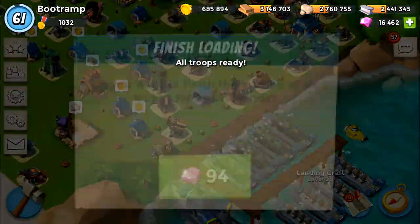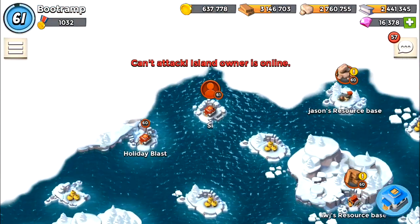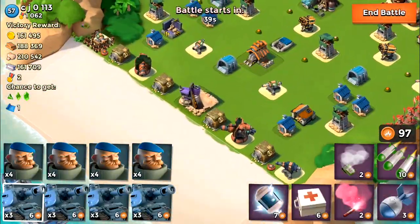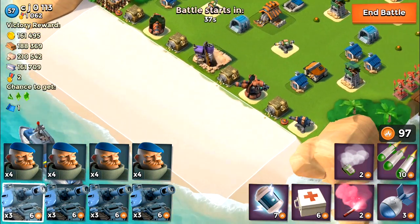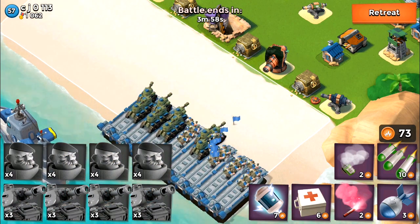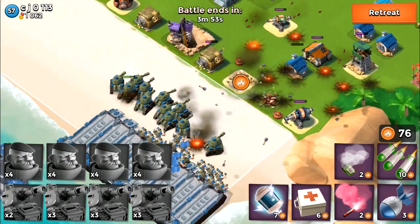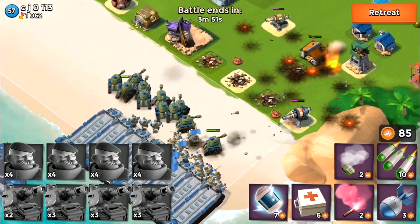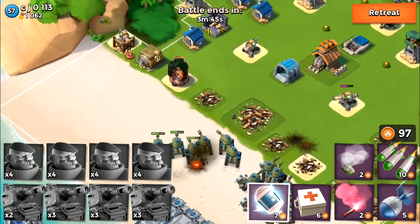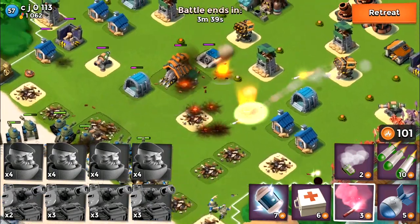We're not going to be stopping guys, we're going to be searching for the second base. The second base is online so I'm jumping to the third base, and this guy is not online so I'm going to be attacking him. He's got like two boom cannons and cannons at the start, and that might be a problem for this combo because it's going to start damaging my tanks. But I have my troops boosted — I have troop health, gun boat energy, and troop damage — so they are not going to be stopping my troops.